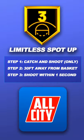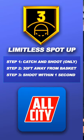Here's how to activate the Limitless Spot Up badge on NBA 2K22. Step 1: Catch and Shoot only — this means you have to be spotted up in order for this badge to activate. Step 2: you have to be 30 feet away from the basket. And Step 3: you have to shoot within 1 second from catching the ball.